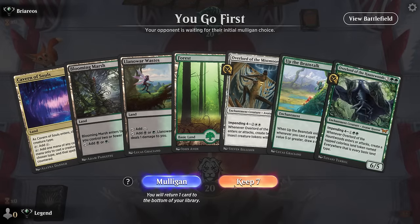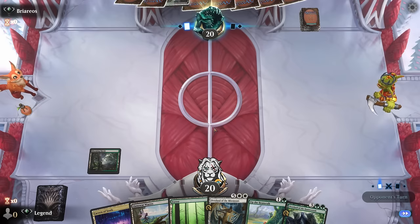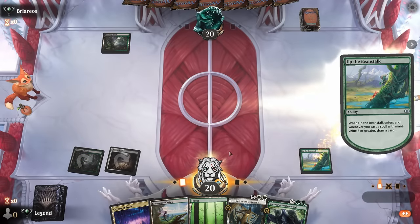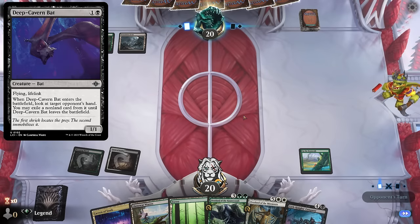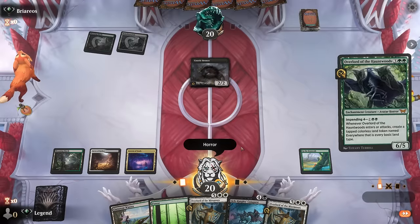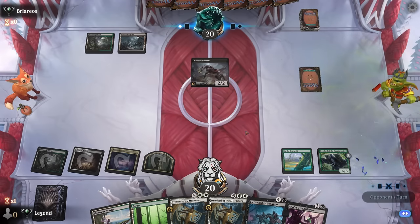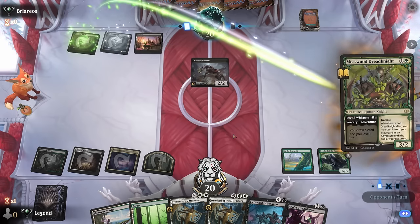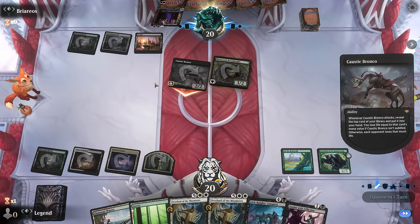Game 6: we're on the play. Hand seems keepable — Beanstalk into Overlord, that's kind of our dream start. Let's see if we're up against something aggressive. Conquest will be a nice follow-up. Does our opponent have the bats? A Bronco — not quite as bad. We can name Horror. Impend Overlord, draw a card. Anoint could be an answer to the Bronco, but we might prefer impending the Overlord to set up our Conquest as soon as possible. Dreadknight's 3/2 trample is acceptable — lets them saddle the Bronco. They reveal just a Liliana.